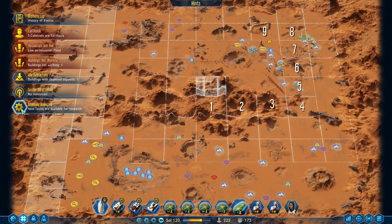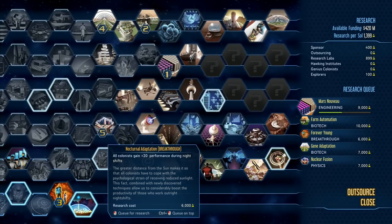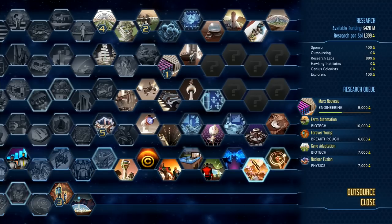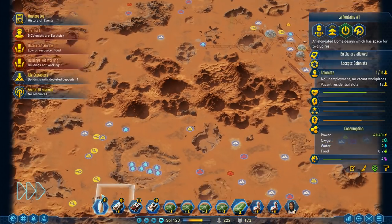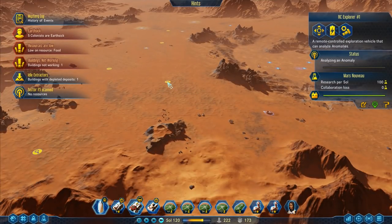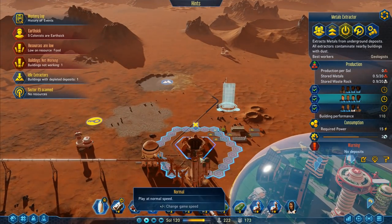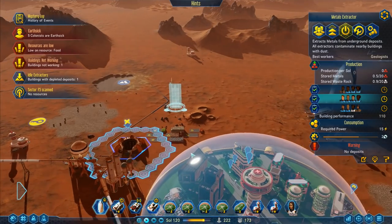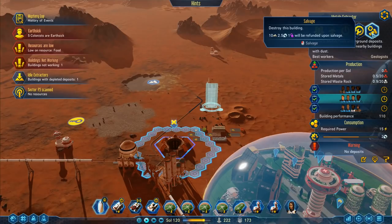New techs available. Got anomalies found up here - two new anomalies found up there. These are scanning really really fast because I got all of those extra beacons. New tech - thanks to the baron environment. I'm not going to worry about that one for a minute. They're still just coming along steadily. There's not a lot else I can do very quickly at the moment. Buildings with depleted deposits - idle extractors.